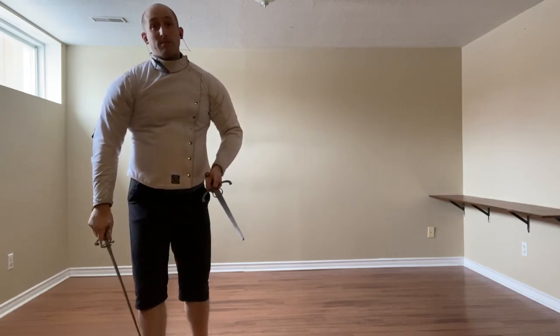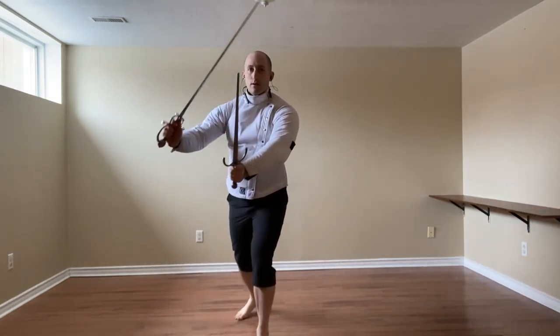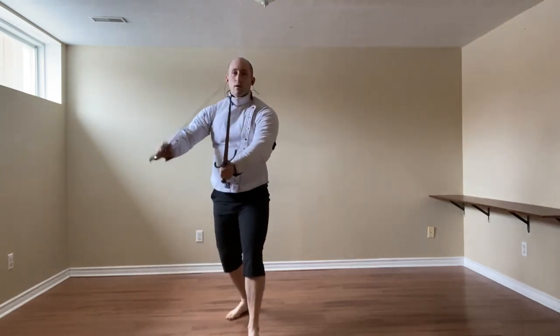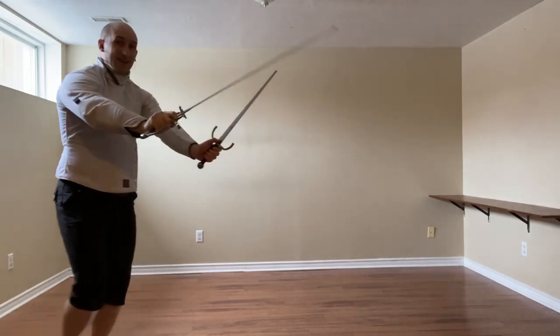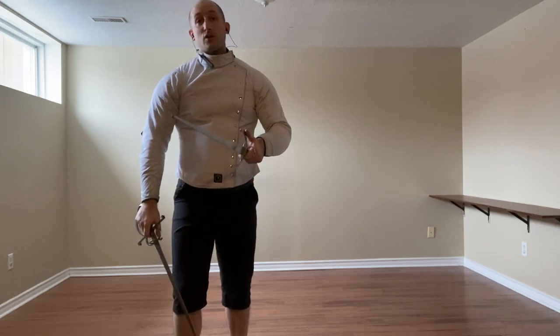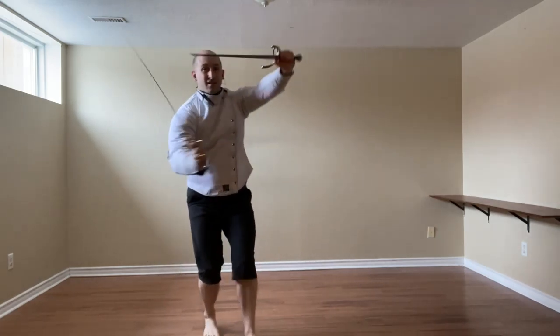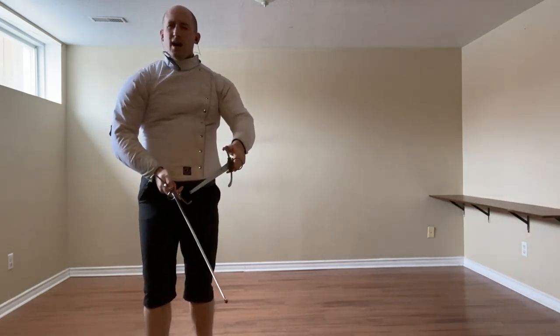We can again use the Mezzo Mandarito: beat, thrust; or beat, cut, and then cut again. Finally, we can just go for the hand because it is available, ending up in Iron Gate on a slight angle, so really sort of facing the hand.